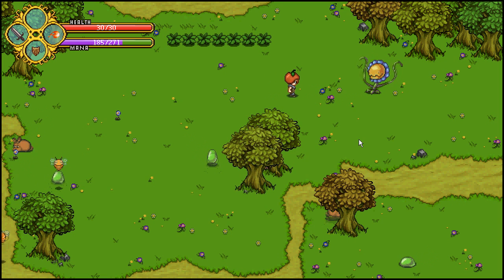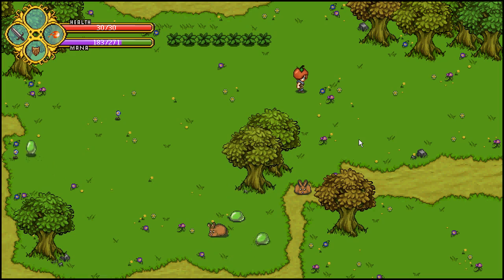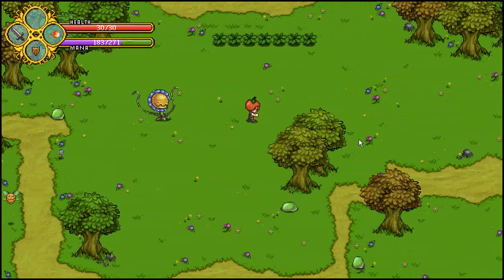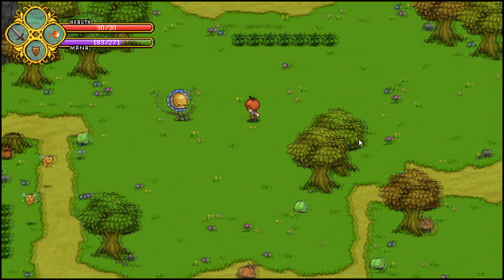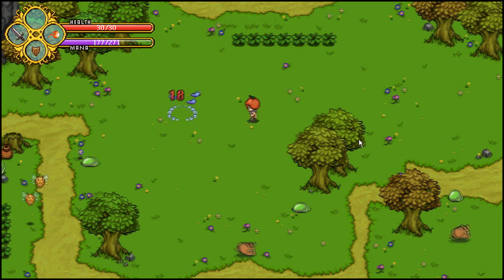The winning tactic would be to just use your fireball attack, because it deals a lot of damage — he's like a flower so he burns pretty good. We're going to add some cooler damage numbers for when an enemy is weak to a certain element, so you can see that you deal extra damage.